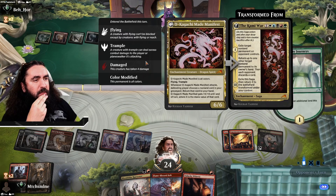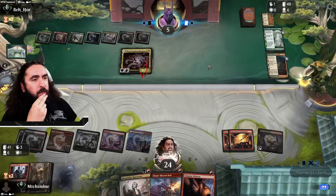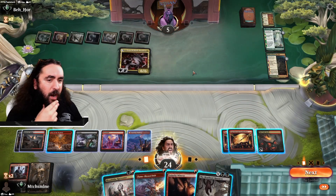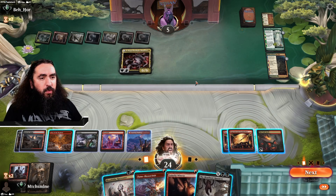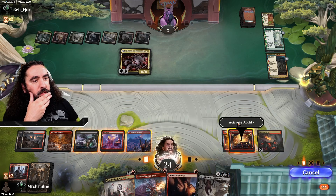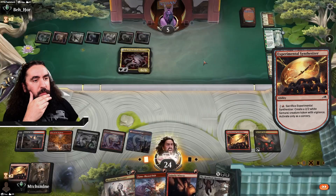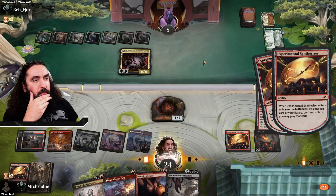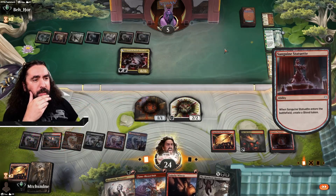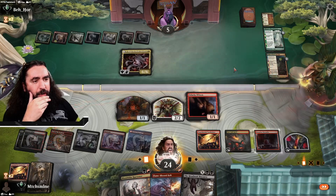I am the one choosing. How much mana do we have here? We do not have enough. Let's prepare for enough mana. Sanguine Statuette — I like it — and also bringing down the Unlucky Witness.